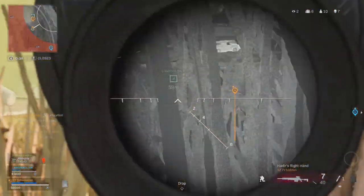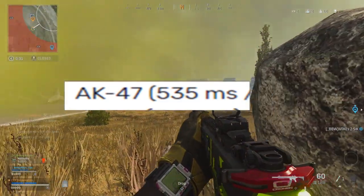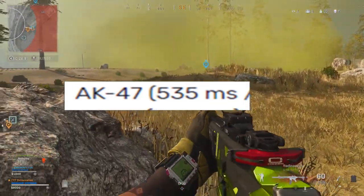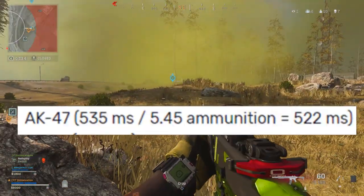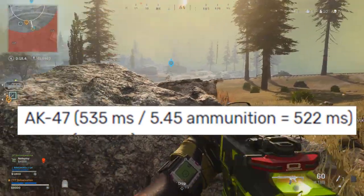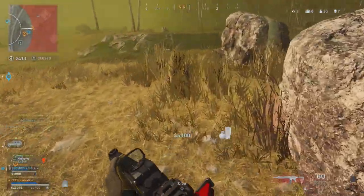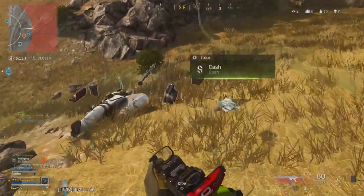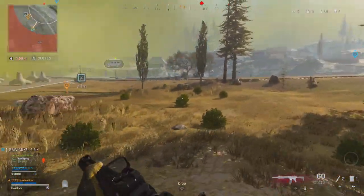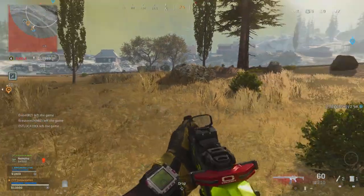Moving on to number 2, it is the AK-47, with the base model being a 535 millisecond kill speed, and with the 5.45 ammunition it is a 522 millisecond kill speed. With the 5.45 ammunition, that is an insanely overpowered combination. The AK-47 literally is a tear in Warzone — this gun is a monster to have in your arsenal.